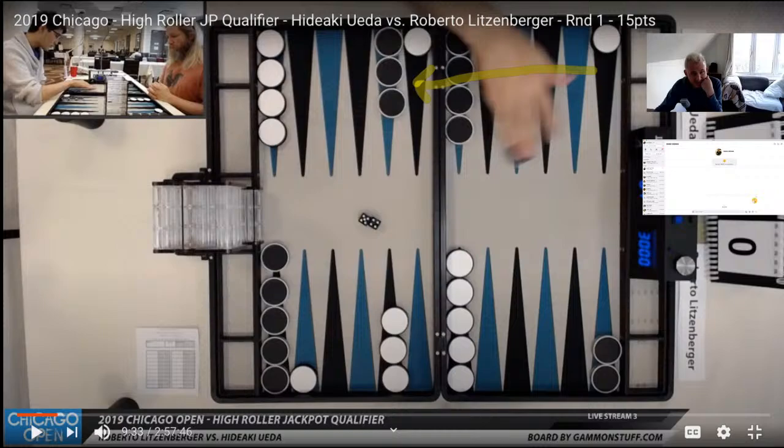Since it's a good thing for him to make the 18 point, and therefore a bad thing for you, you want to try and stop him from doing that. The 4 is generally used to split, and it's even more advantageous to split when you don't let your opponent have his full roll.